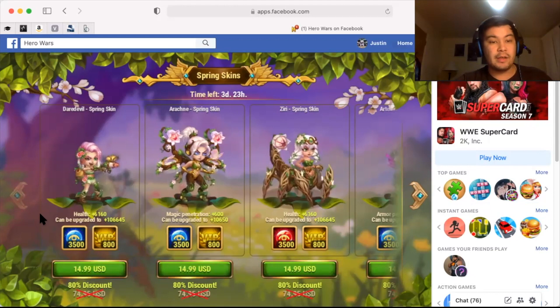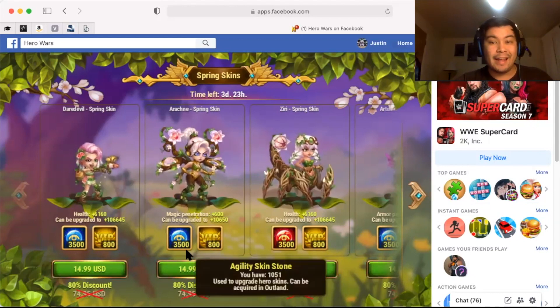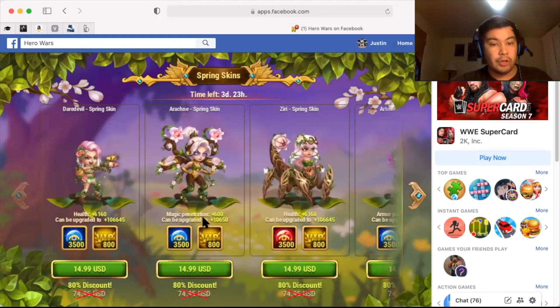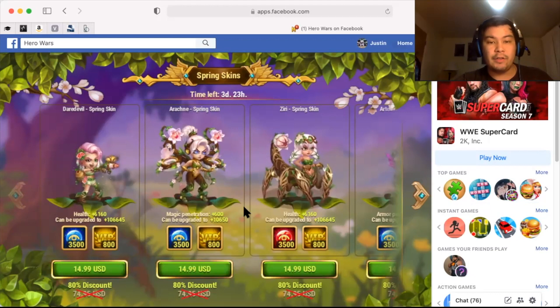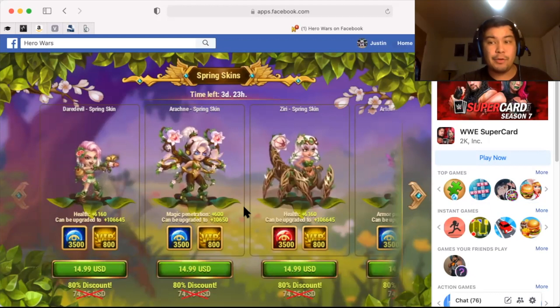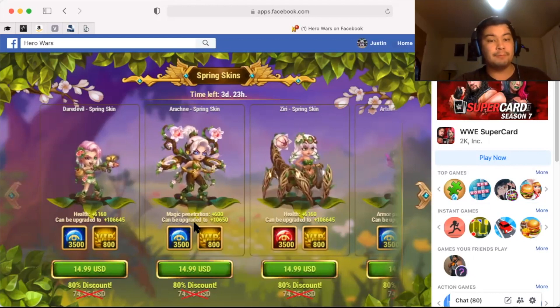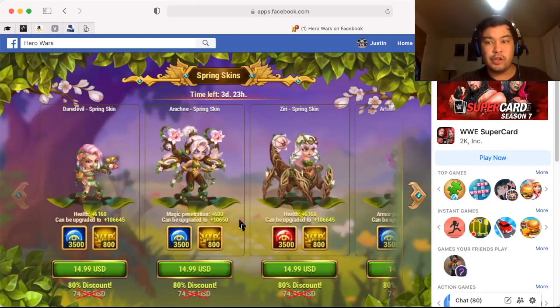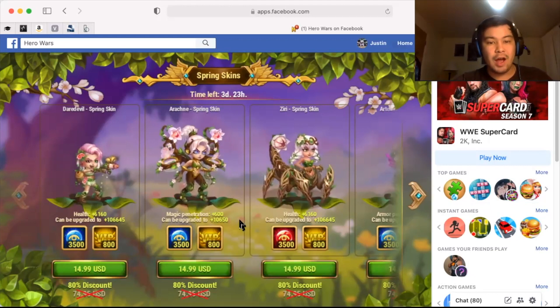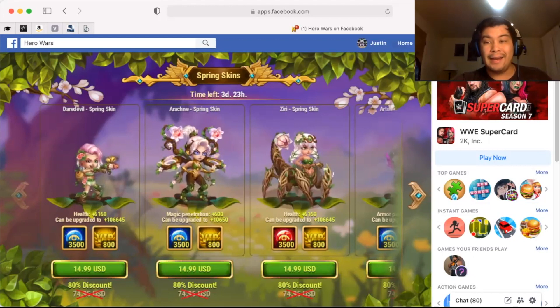So this is a pretty good skin to get for Daredevil. Arachne is getting a rework right now that we all know, and with Arachne's upgrade, I believe she is more magic damage based now. So magic penetration, depending on her skills — which I'm gonna have to look at real quickly once we get in game — could be very beneficial for Arachne users. Although up to this point, she's been kind of not a popular hero in the meta late in game.